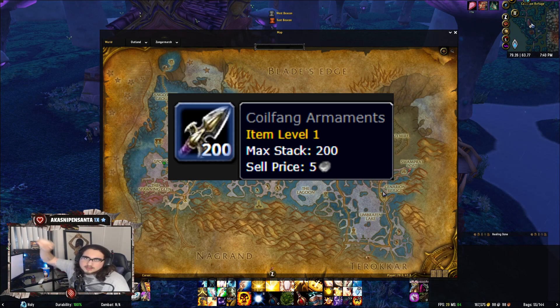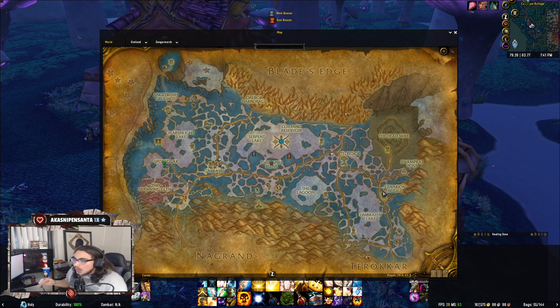One key item is the Coilfang Ornament — it's a BOP item, you can see it on screen. BOP means bind on pickup, which means yes, these can be purchased from the Auction House. These will save you a lot of time. It's not as hard as grinding rep for drakes because at least you have a way to purchase items to speed it up. You get these by doing normal or heroic versions of Slave Pens, Steam Vault, or Underbog.